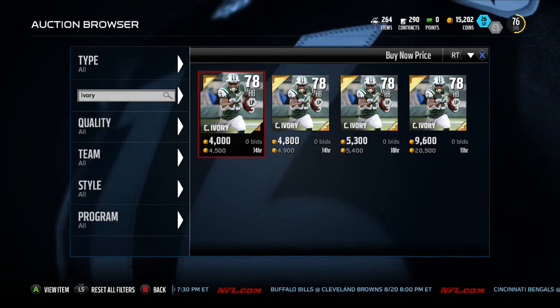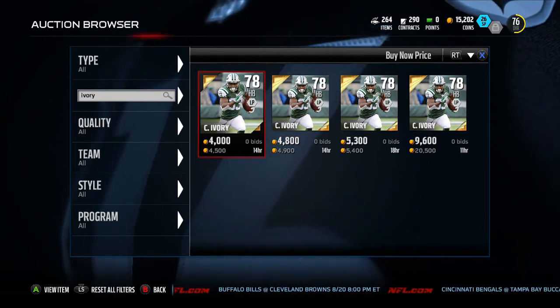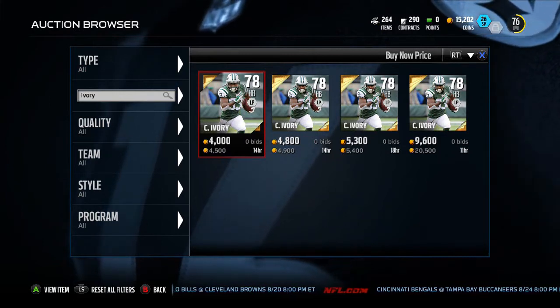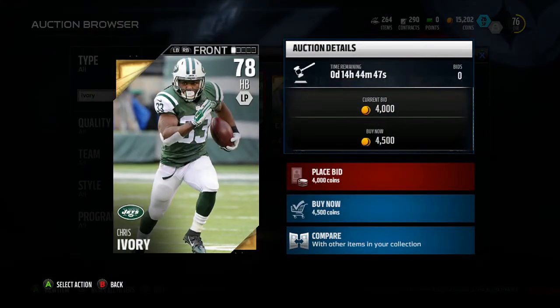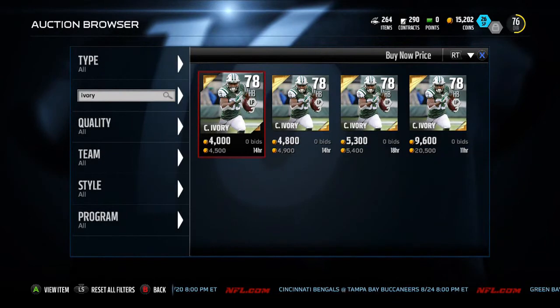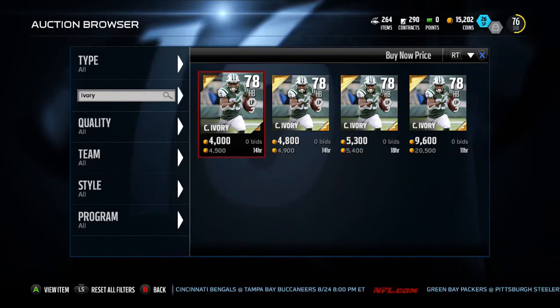Here he is — as you can see, 4,500 coins. That is all you need to buy this guy. You can basically get that if you played Madden 15 before, and they'll give you free coins up to that. Absolute beast. Definitely recommend him. He's the best for solo challenges — that's really all I use him for recently. I'm also going to make a video with Chris Ivory as an example about solo challenges.